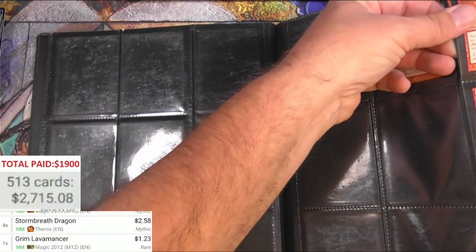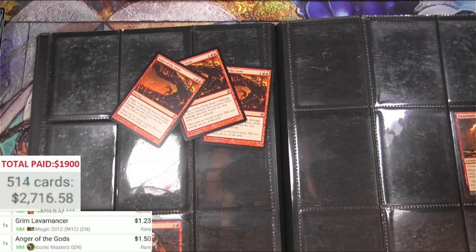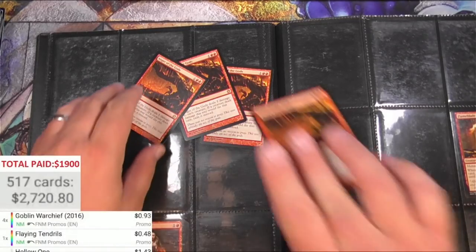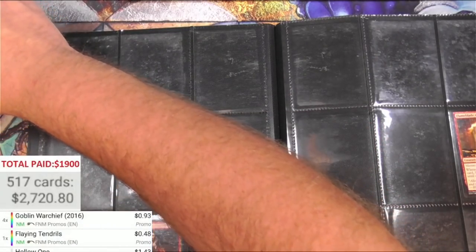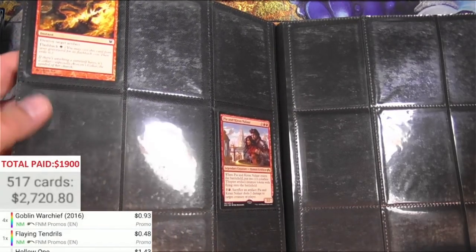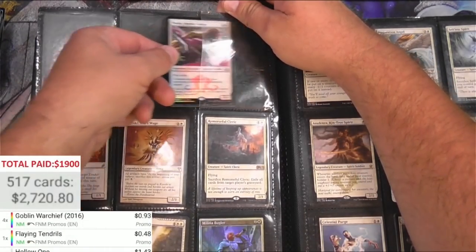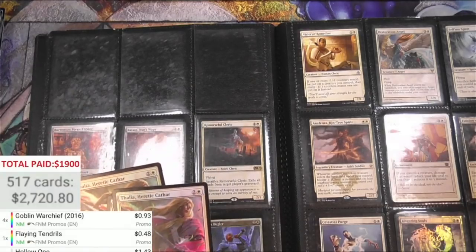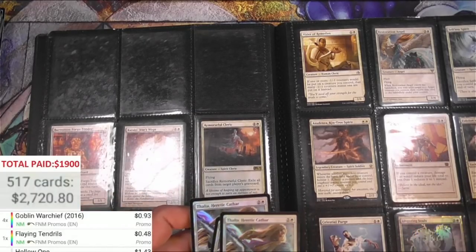Anger of the Gods — there are more than one. Yep, one two three and four of those — the original Theros, times four. Pushed the wrong button there. The Adept, Pia and Kiran again, Ancient Grudges — nothing big there. Now we're into white: Thalia, buy-a-box for the Heretic Cathar — got four of these. Very nice, look at that Eldritch Moon foil symbol there. The scanner can't handle the foil apparently — that's too much glare. Let's add that manually.